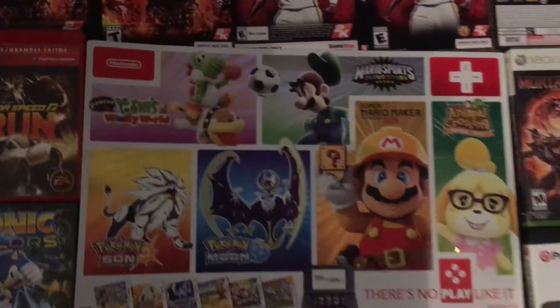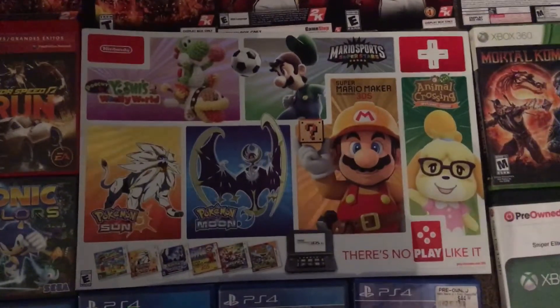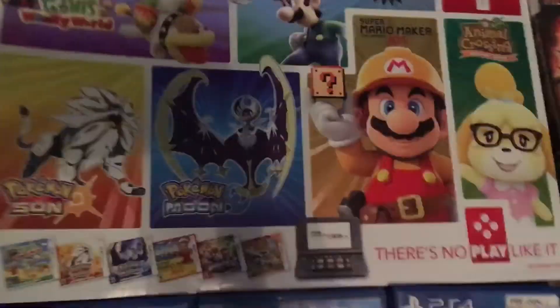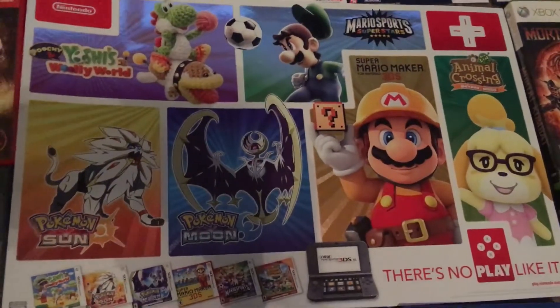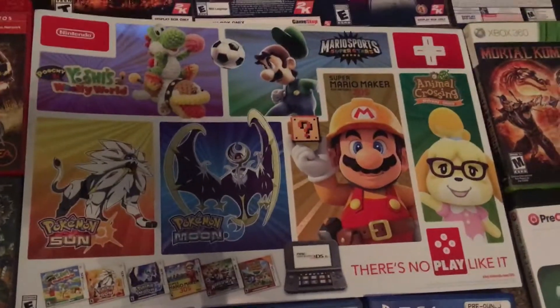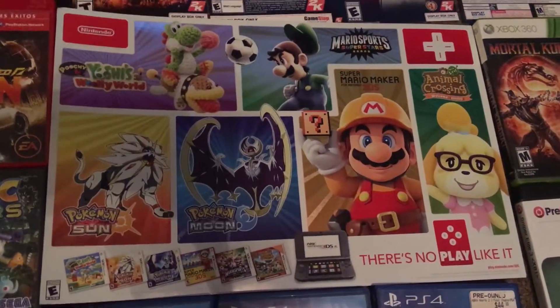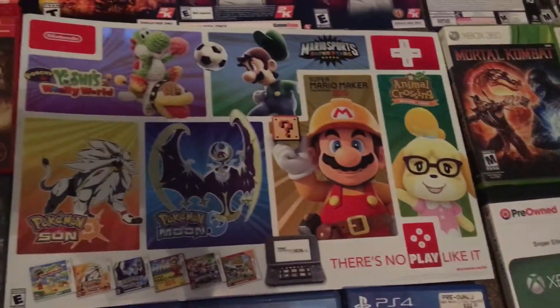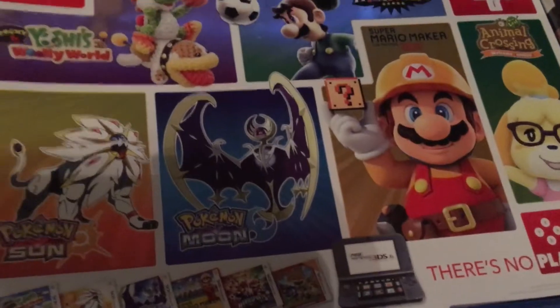Right in the middle of it all, this might actually be my favorite find — I don't know why. It's this poster, I guess is what I would call it. For the Nintendo DS, it has all the different games on it. It's like hollow foil. Something like that.